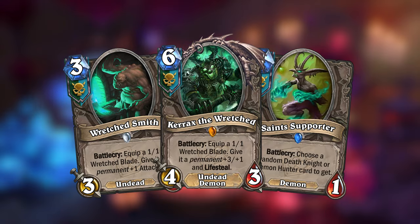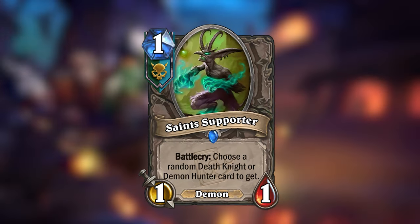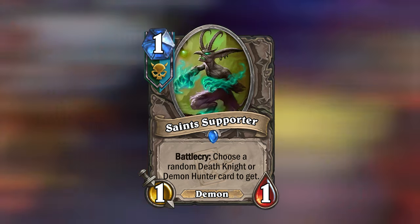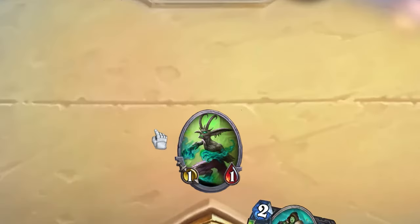Just like the other gangs, the Wretched Saints will have three neutral cards usable only by Death Knight and Demon Hunter. The first is Saints Supporter — a 1-mana 1/1 demon meant to mimic the minions from other gangs that let you discover a card. This one presents you with a random Death Knight and Demon Hunter card and lets you choose one to add to your hand.